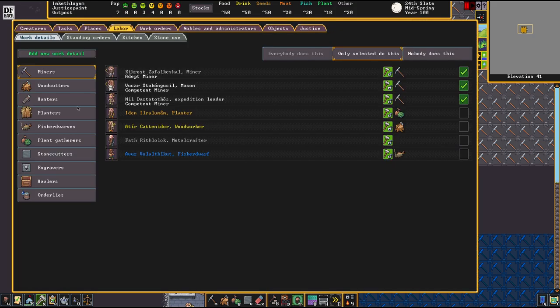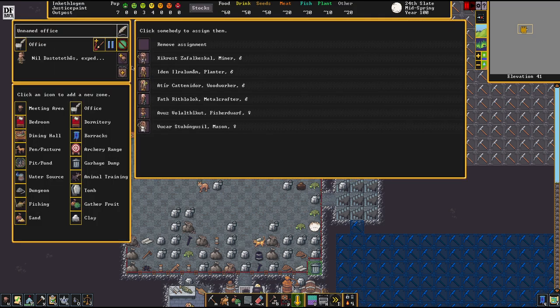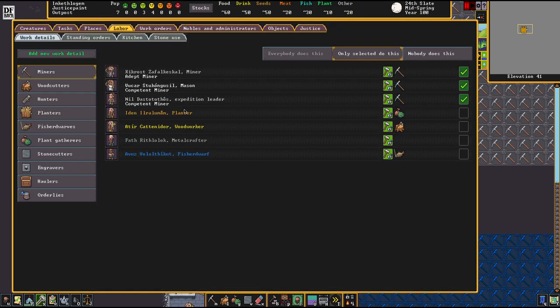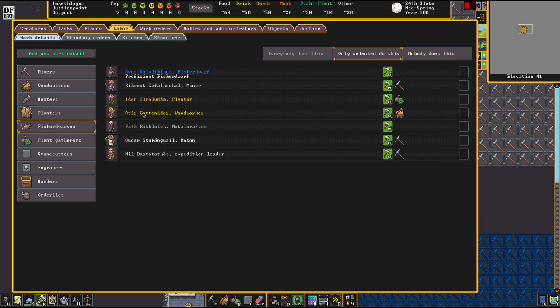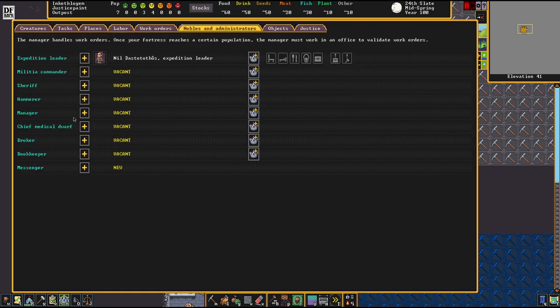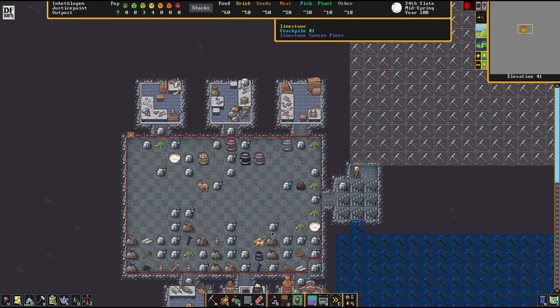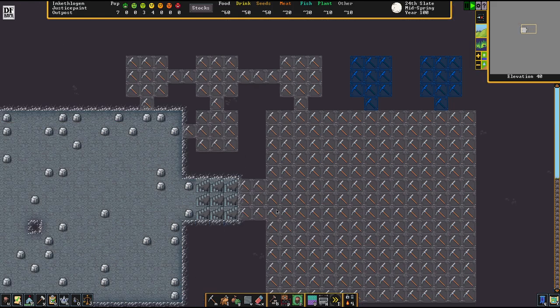I'm going to make my expedition leader... actually the Fisher Dwarf can't do that, so I'm going to unassign him even from the fishing job. Usually I don't need that early on. Instead, we're assigning this young dwarf fella into the rank of a manager. The expedition leader is the better manager, but whatever. Automation - hooray.